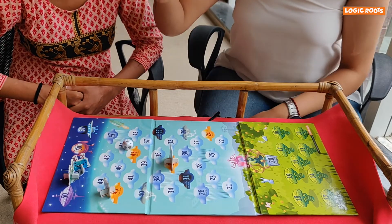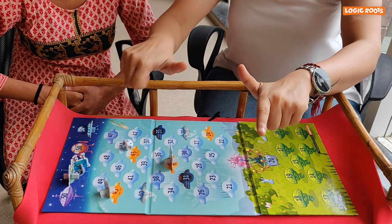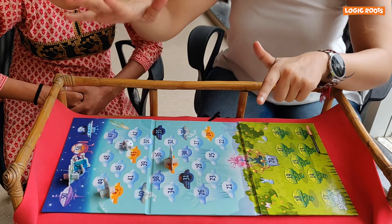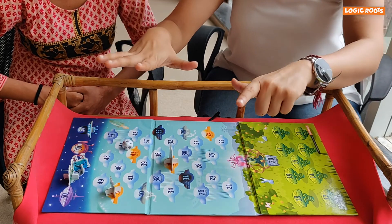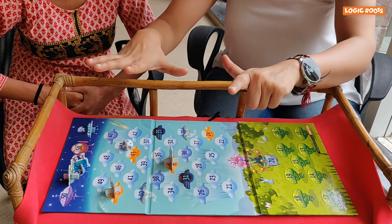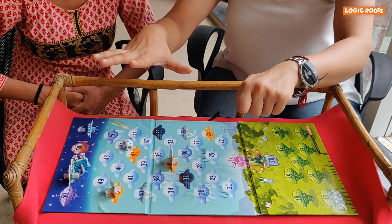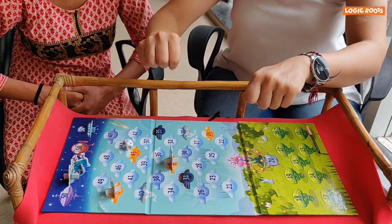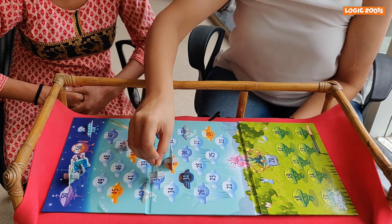I got a 7. So let's open 7 fingers: 1, 2, 3, 4, 5, 6, 7. Now since my alien is at 45, I'll start reverse counting from 45 — 44, close the finger; 43, close the finger; 42, 38, close the finger. Which means my alien moves to the new position, 38.